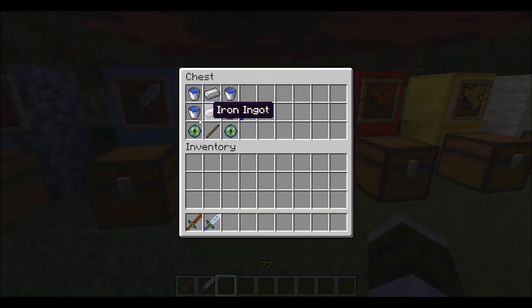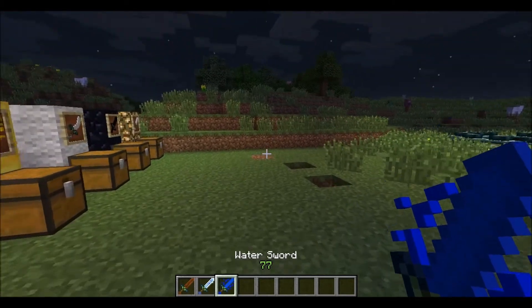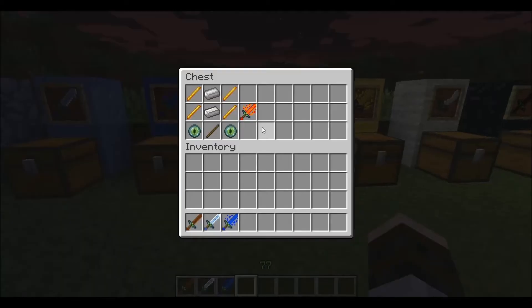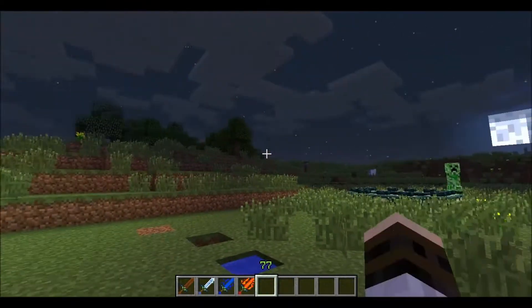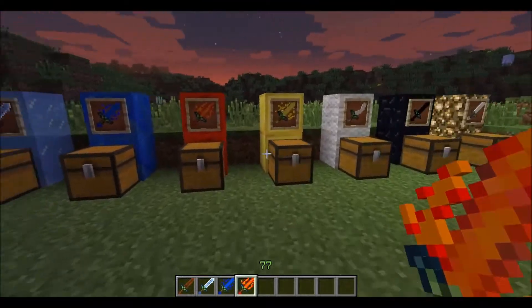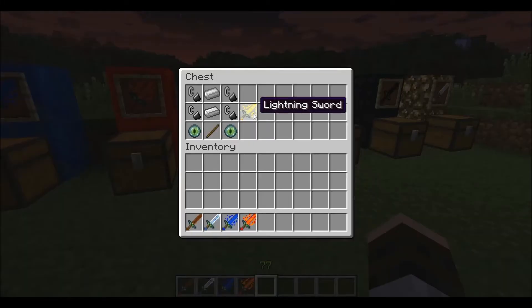Then the Water sword — water buckets and the base recipe. And let's take a guess at what the Water sword's gonna do. Water! Fire sword: base recipe and Blaze rods. And then let's take a guess at what you think's gonna happen. A stupid Creeper walks right into it. He's asking for it.